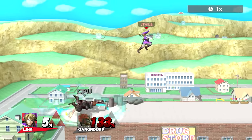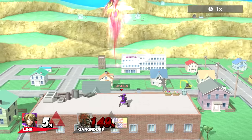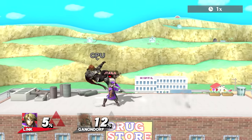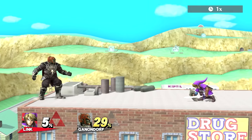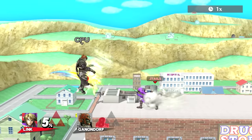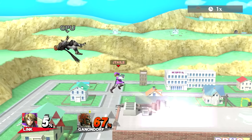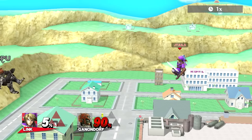Boomerang is cool too — if you can anticipate where it's going to bring your opponent, you can set up cool things like charging up smash for the kill or forward smash. Another thing to note about the boomerang is that unless it returns to you, you can't throw it again. So if it goes right back to me I can keep juggling Ganon with boomerangs, which is pretty pesky for someone to deal with.